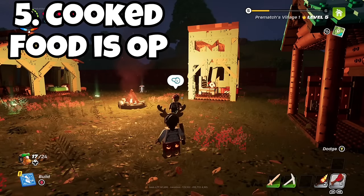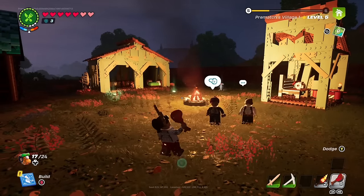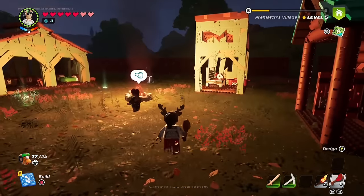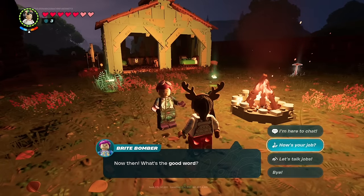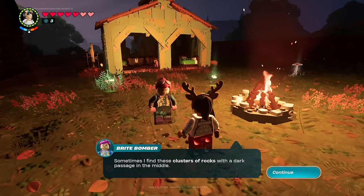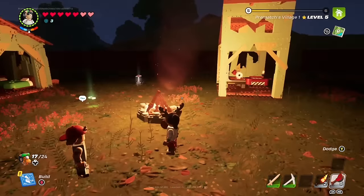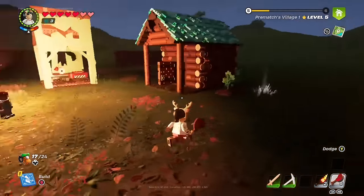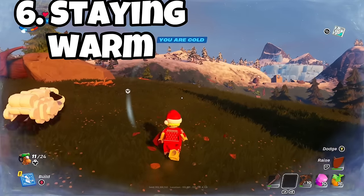You should definitely cook food because eating cooked food is very good for you. As you can see here, eating grilled meat gives me two extra faint hearts. These hearts won't last forever, but they give extra hit points and fill up your hunger bar as well. I'd recommend getting cooked food as fast as possible — maybe even get a villager on the grill for you, because eating raw pumpkins isn't going to cut it.